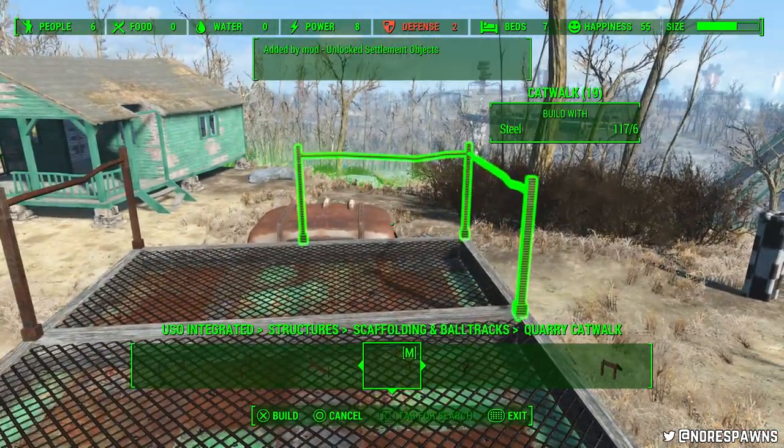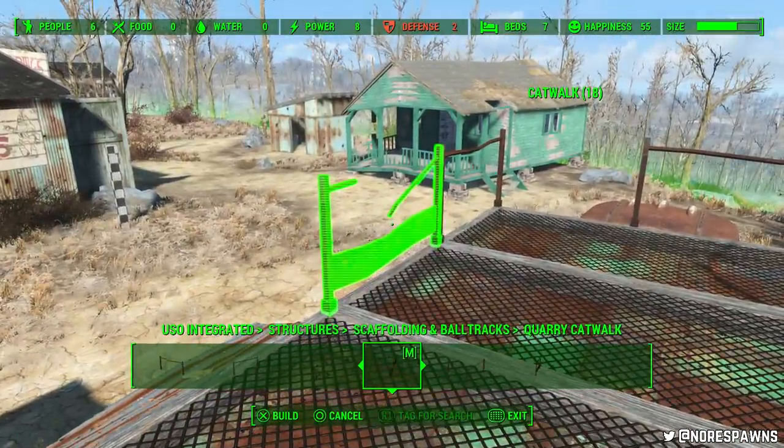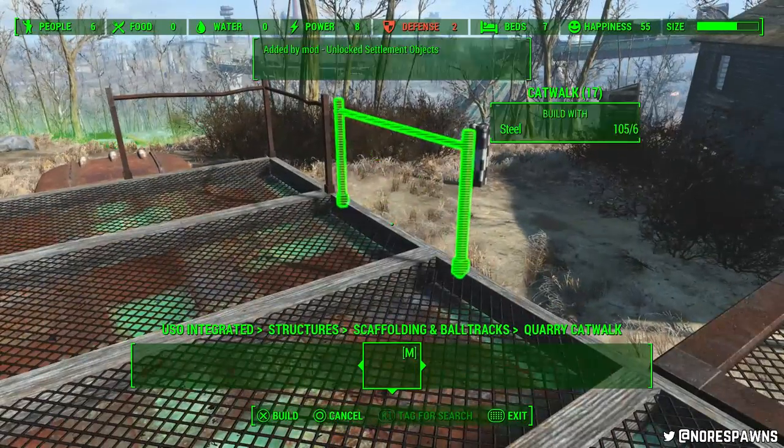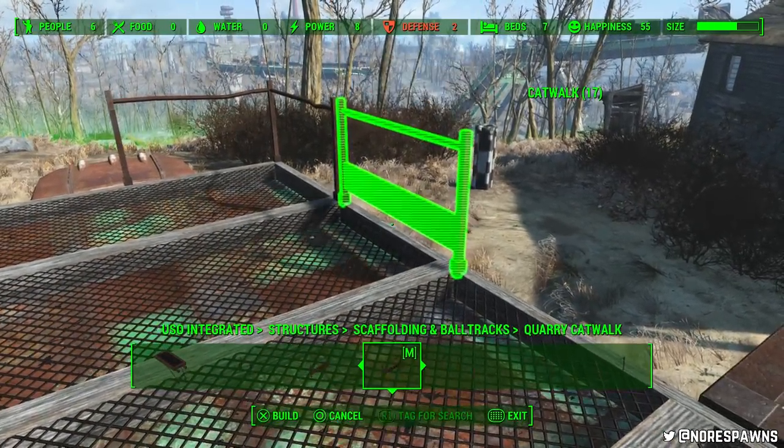Sunshine Tidings, by the way, for those who didn't watch my last video, is going for a kind of traditional hippie look. So for example it's going to have mostly solar power with wind as well — no generators or things like that. It's going to look quite cool.